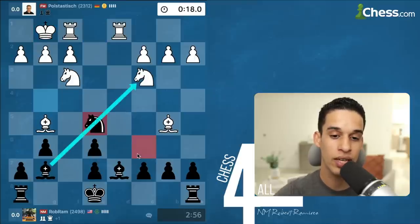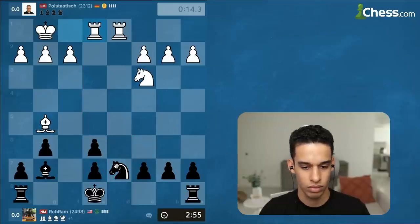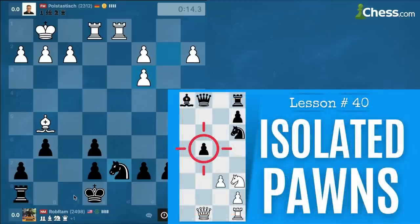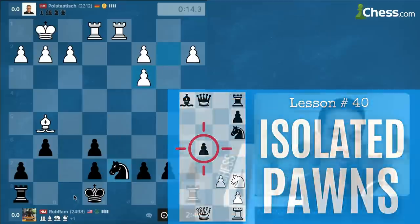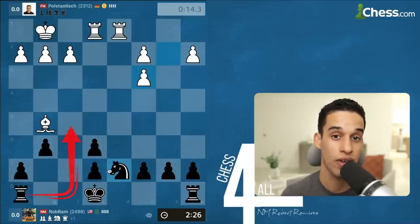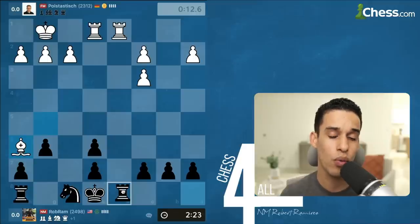I should have done bishop takes e3 sooner — I took too long, I didn't remember everything, but I did remember the ideas and ended up doing it. I took on c3 to give him doubled isolated pawns. Even though it didn't go exactly as the theory said, I ended up bringing my rook to the f-file to f5. The variation we covered ended with our rook on f5, giving us a slight advantage for the black pieces.